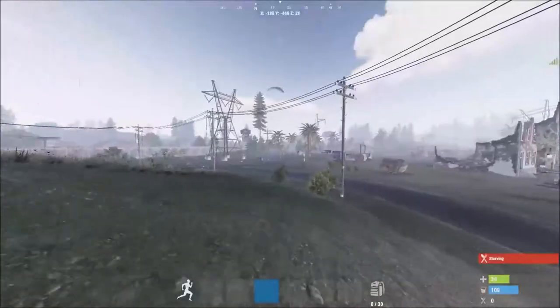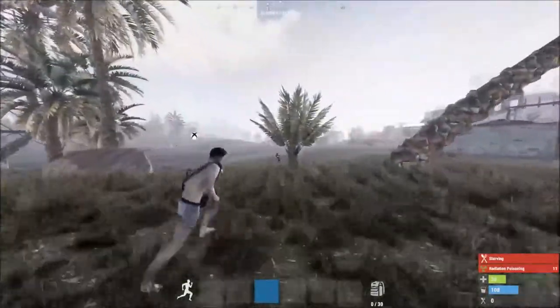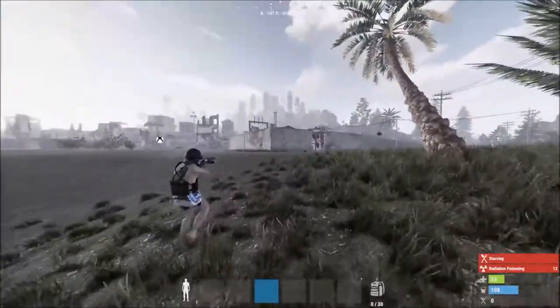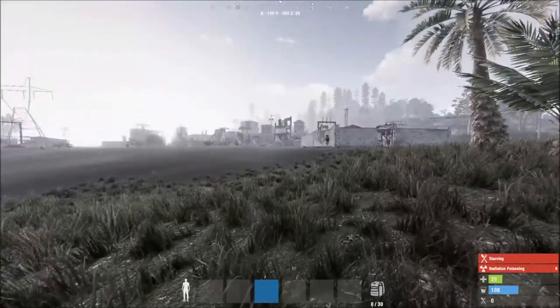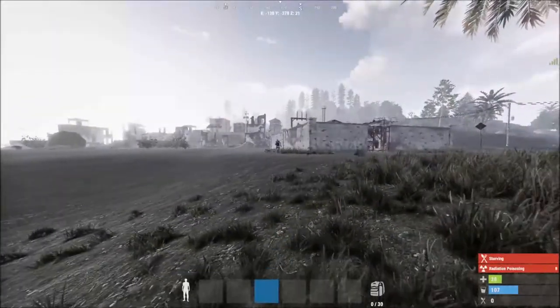Midway through my build I spotted an airdrop, so I went over to take a look. It was right on the corner of outpost, which was really cool. This naked in front of me is running towards the airdrop — he does successfully grab it, but this player with the gear and the shotgun is destroying him.